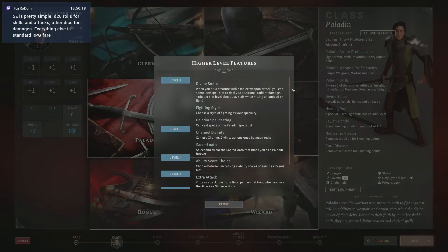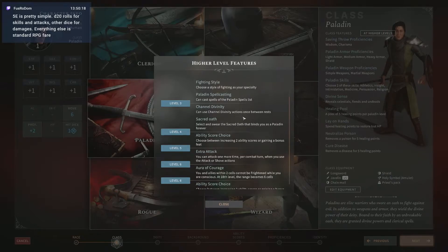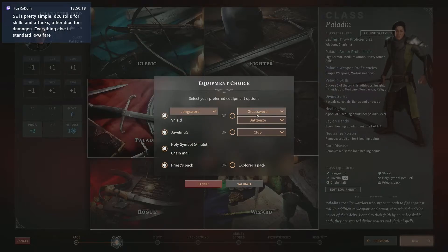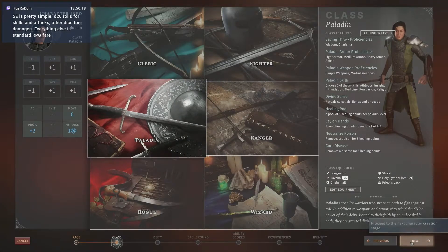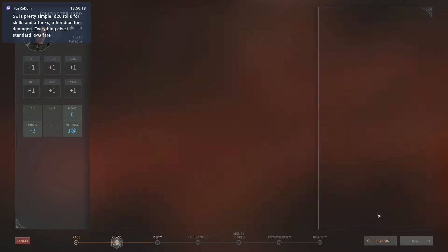I can edit equipment and change my preferred weapon if I want to be a different kind of paladin. I can use a longsword and shield, greatsword, battle axe, club, or javelin. Let me switch this over to greatsword and battle axe combo — so I have two weapons. Instead of longsword and shield on my character model, I'm holding a greatsword. For the javelin I can change that for a club. I have a holy symbol amulet which I can't get rid of. Priest pack or explorer's pack.